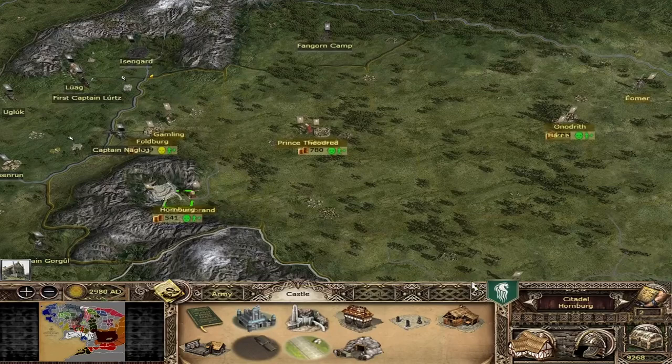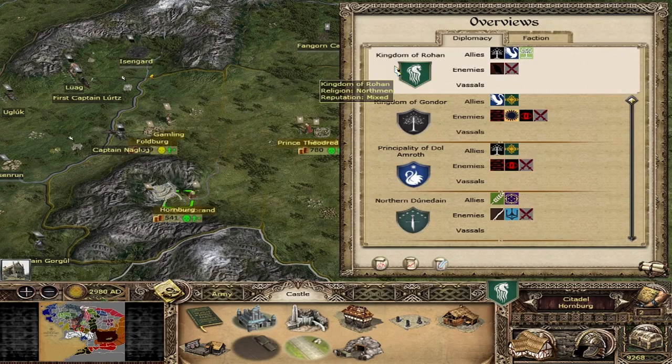Regarding diplomacy, you are allied to Gondor and Dol Amroth — we are good friends with the Gondorians and we have stood by their side for hundreds of years. We are also allied to Lothlorien to our north. So there is basically no threat from any side except from Isengard. Do note: we are not at war yet with Isengard — war is inevitable, but we are still at the stage where Saruman is nominally on our side.